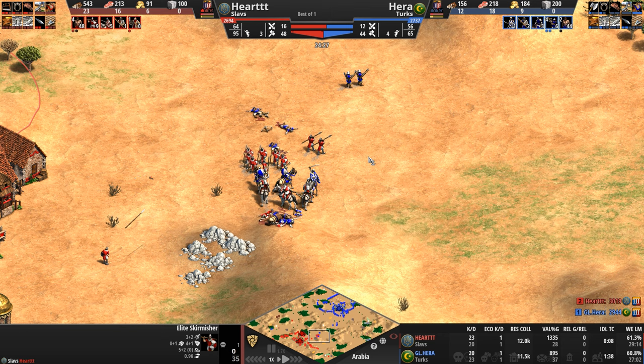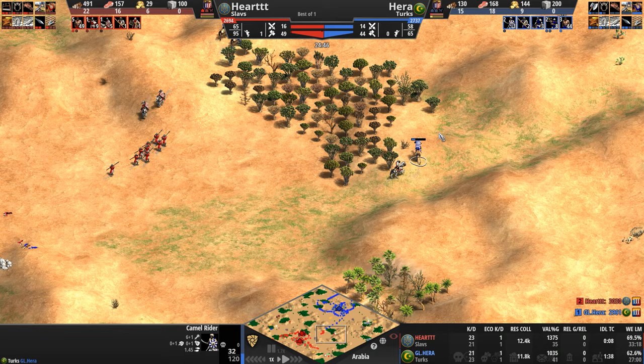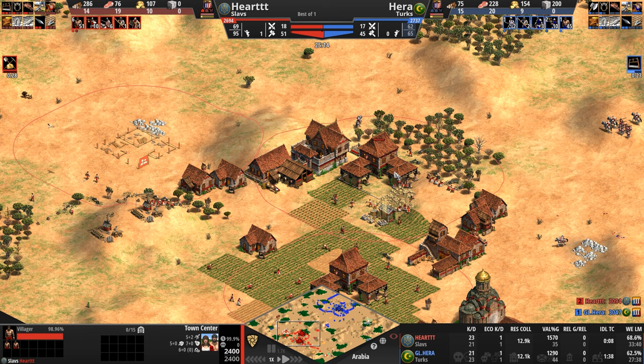Scimitar held high, a camel appears out of nowhere. But the knight doesn't give a damn — he's chasing, thinks he can take this camel with 32 HP and 39 of his own. Not too sure though — that camel comes with a +9 attack bonus against knights. The knight agrees and backs away: send me a monk to heal me up. Meanwhile a third town center is going up for our Slav, while Hera is still sitting on only one.